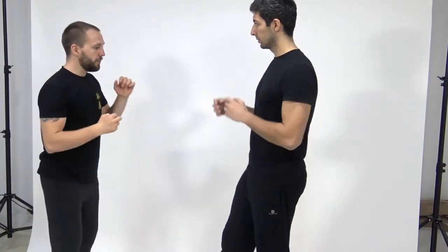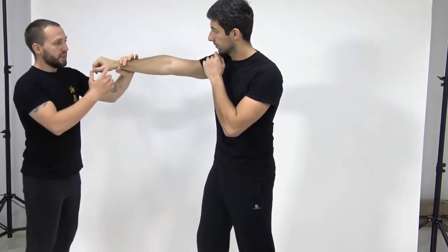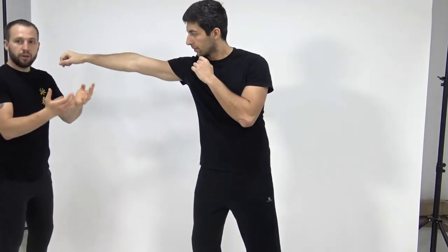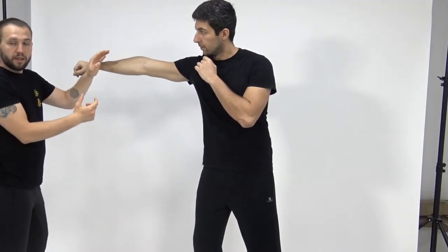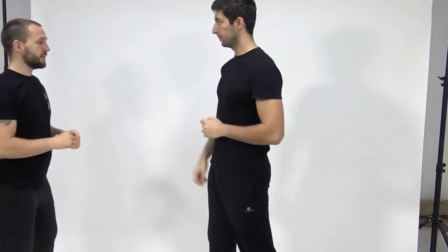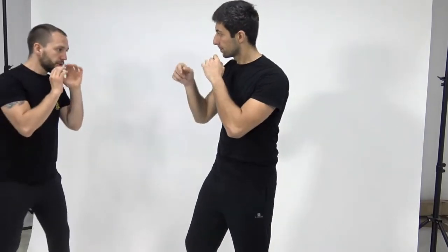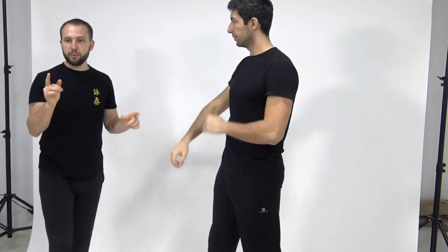Because if he does a jab, for example — accounting for his reach — how can I do that from here? There's no way. So I need to be in the right distance to use attack and defense. From this distance, I just want to defend, just want to be safe. So write this one down.